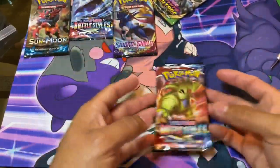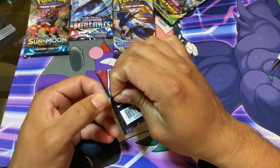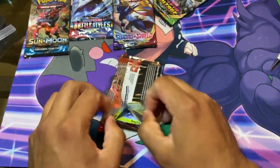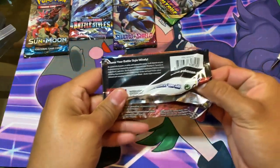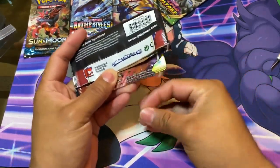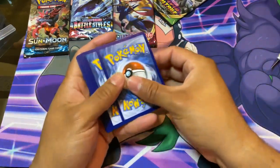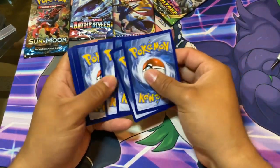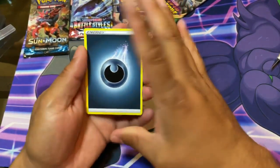All right, we'll do the Battle Styles pack first. We'll see if my man hooked it up with any good stuff. I'm gonna go with grass - dark energy.